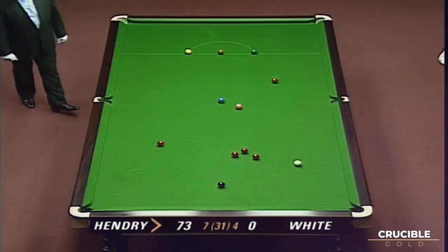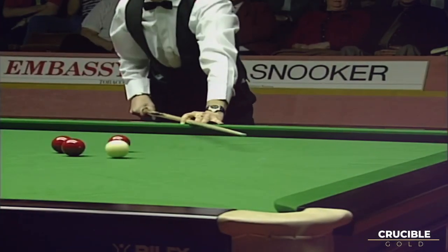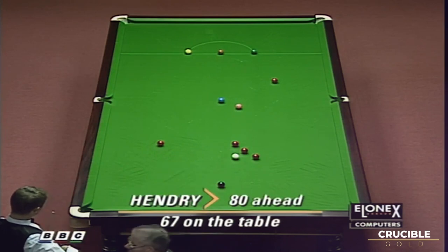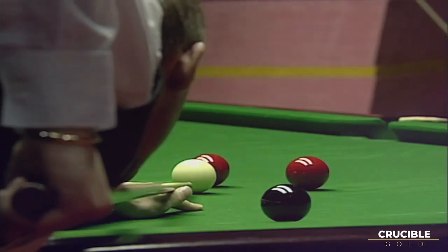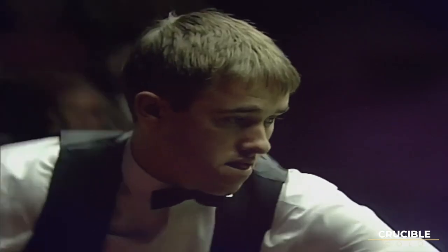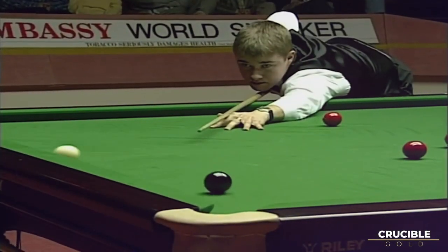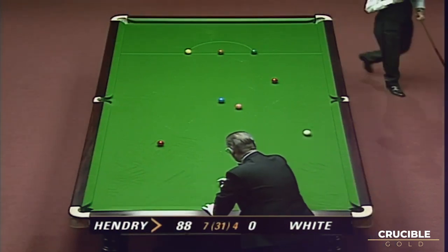Even Jimmy White will be willing Stephen on to get this maximum, the frame already gone. He has the red in the centre — as I said before, the best centre pocket player I've seen. 81. This is when it starts to get difficult because you've only a couple of reds and you have to get perfect position on them. I still feel the awkward one is going to be that one. 88.